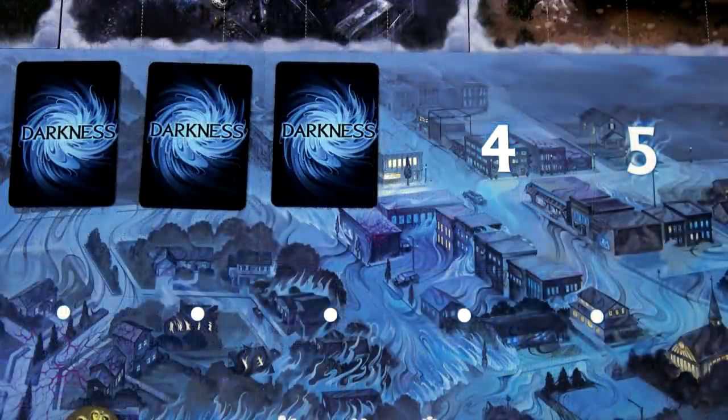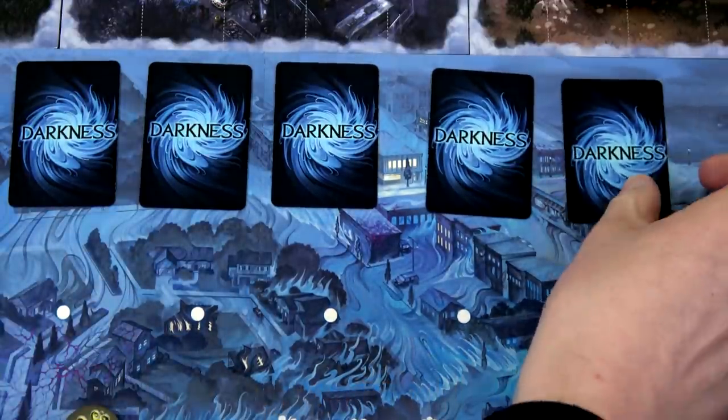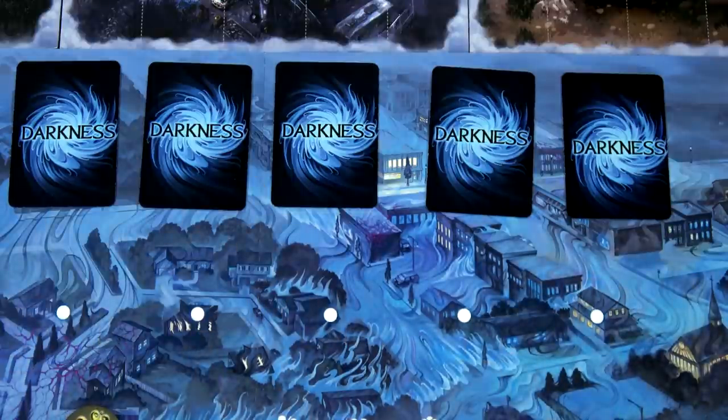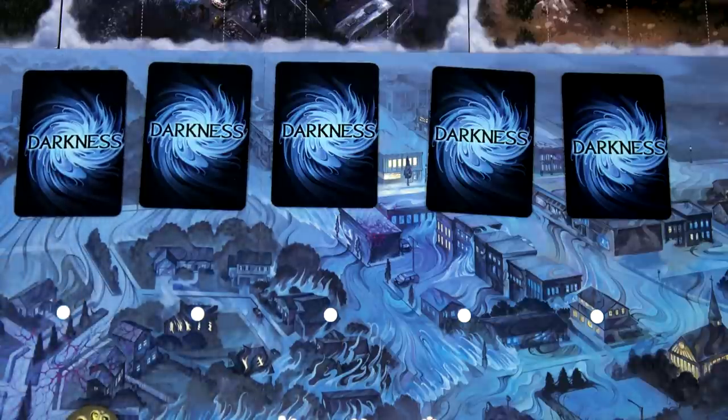Let's start our third round with our Darkness step. We're going to place out two Darkness cards, one per angel. Since we have protected both of our saints, we don't draw any more. If we did, we'd start flipping these over. So far we have kept the Darkness at bay.